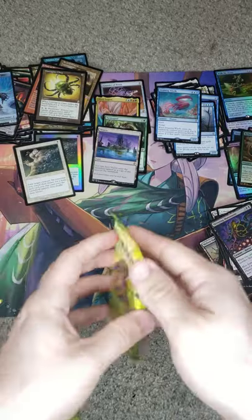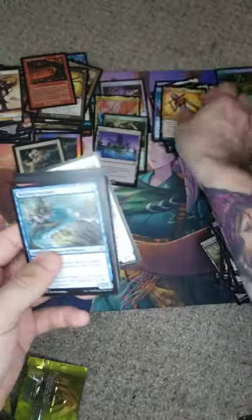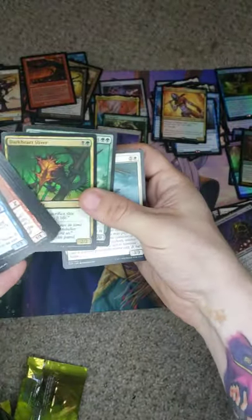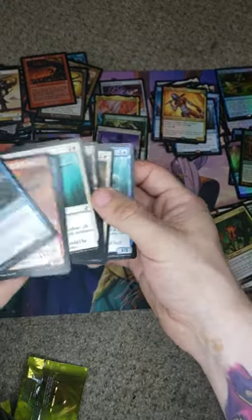And our last pack. I was kind of hoping for a fifth Mythic, but it looks like it's not gonna happen. We're gonna wind down and go Soldier, Anger the Gods. And our last three uncommons with a Dark Heart Sliver — and there we go.